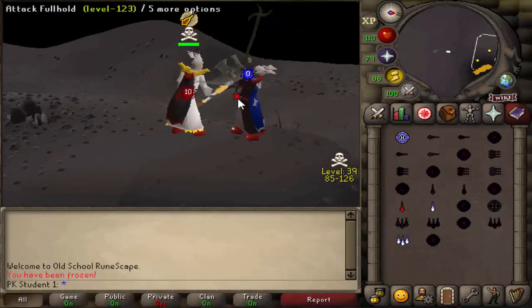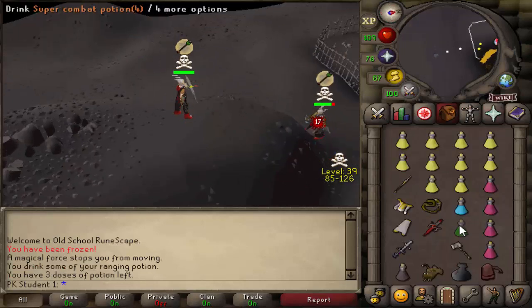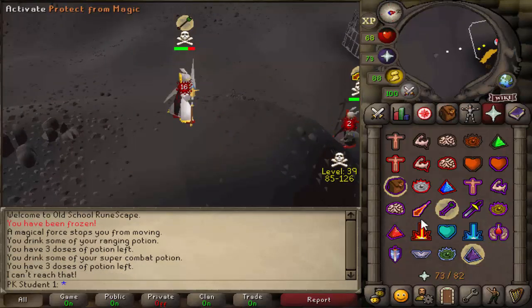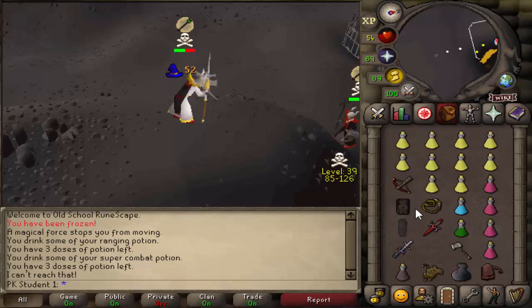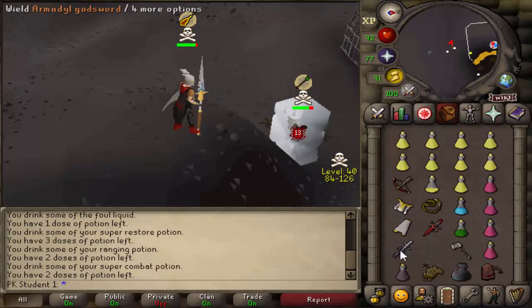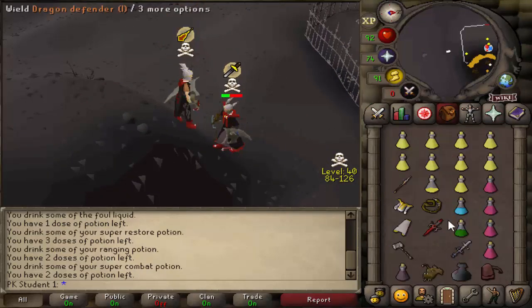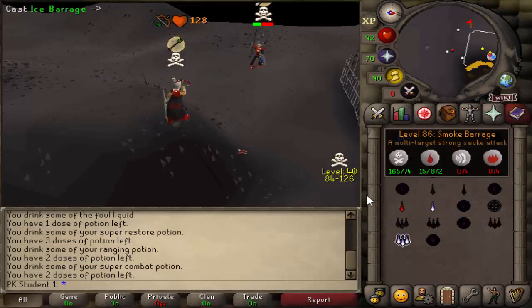Alright, gotta fight versus this guy - full hold, good luck to you dude. He's a 123, hopefully we can get the KO on him. He seems to be risking a decent amount - he's got some D shoes, mystics as you do, a normal set - oh he's got a blessed spirit shield as well, actually, so that will be a good kill if I can get it. Going for an AGS - 41, 15 - damn, that could have been it right there, that's unfortunate. Oh, that bolt could have been it too, damn.